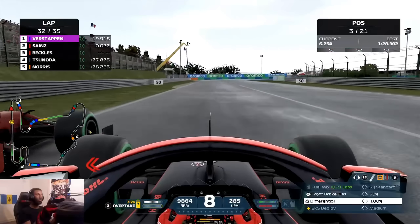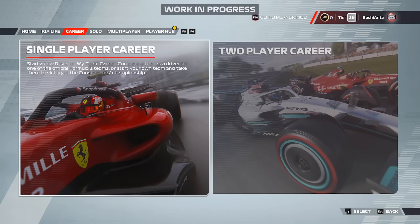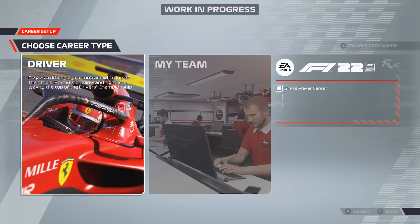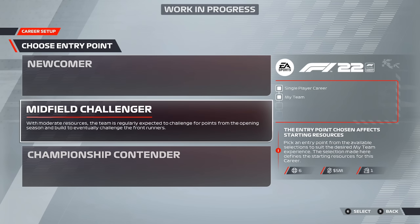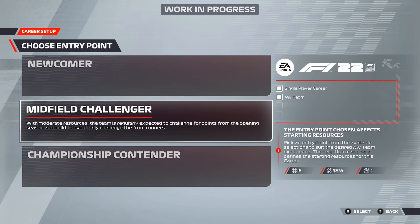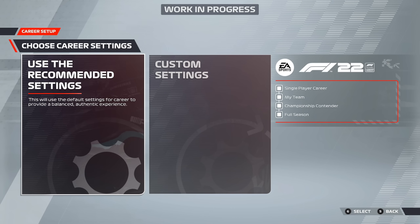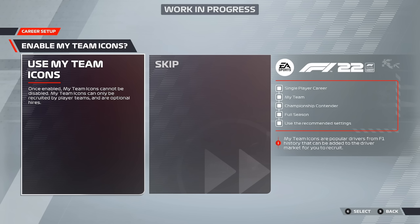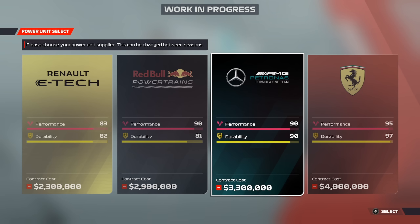Next up is My Team. My Team is pretty similar to last year's game, but with an additional change: you're actually going to be able to choose a starting budget for your team depending on where you want to start out. The newcomer starting budget is pretty much what we've all been used to since F1 2020 when this feature was brought in — you start with pretty much nothing and have to work your way up to building a Formula One team from the ground up. I see most content creators and players who want a challenge starting with this one.